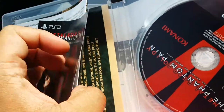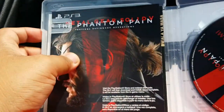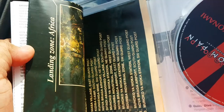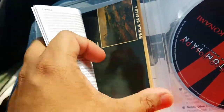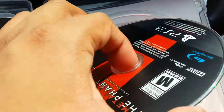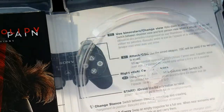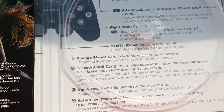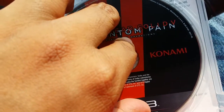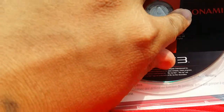Here's all the stuff inside — a manual, a store code, and what looks like a map. Here's the game disc. I'm surprised — there's also the back insert with the controls. This is pretty cool; we've got Phantom Pain for the PS3.